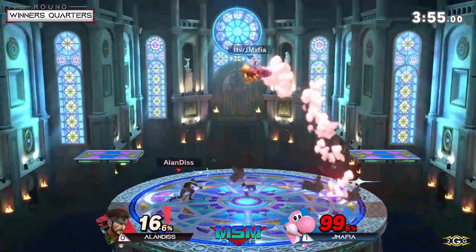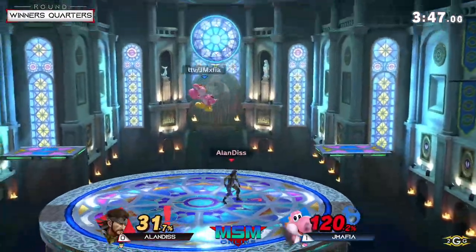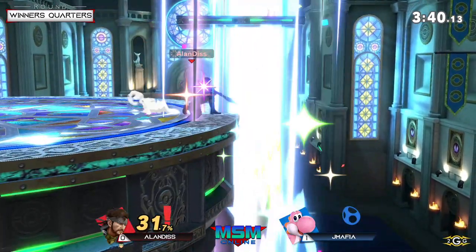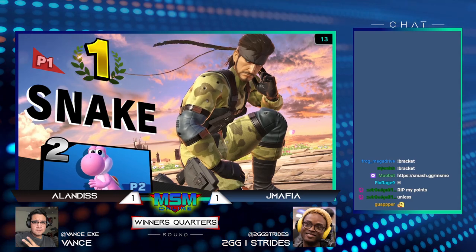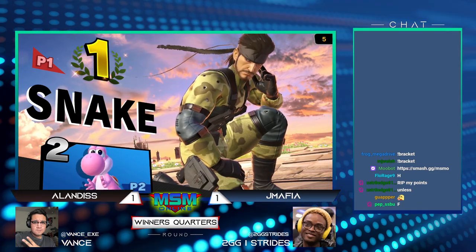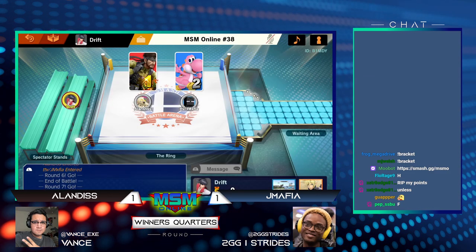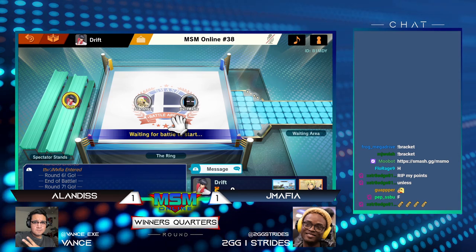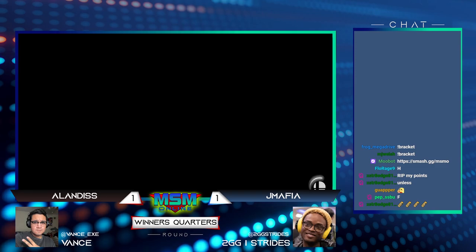JMafia is getting kind of lazy with his landings — getting dash attacked every time he tries to jump and touch the ground. Alan is seeing these openings and capitalizing heavily. The nikita closes it out — nowhere left to go but down! Alan ties things up one to one. Alan saw JMafia overextending from the ledge and knew: you're giving up so much just to go for a big aerial, all I have to do is read it. That SD was very unfortunate but Alan put JMafia in a lot of bad spots to force that situation.